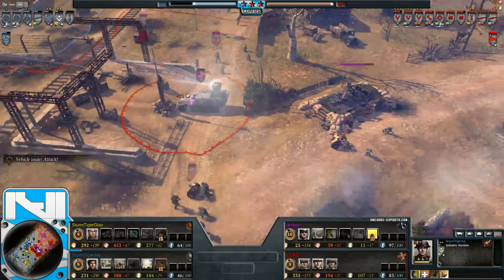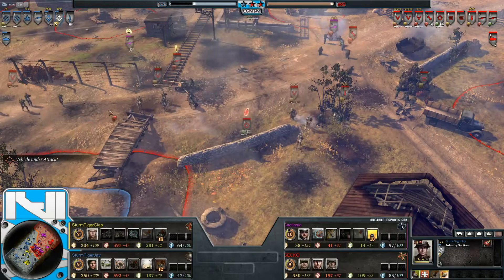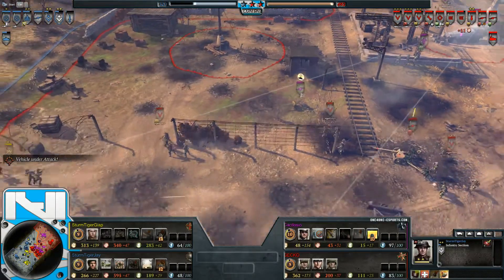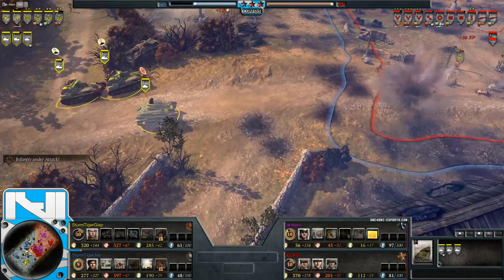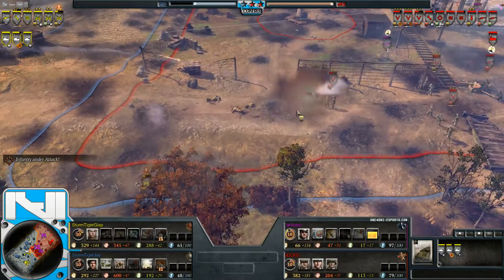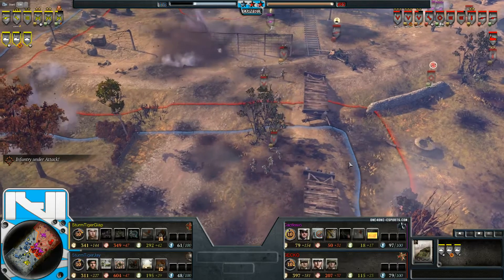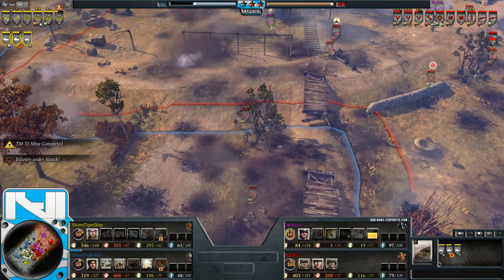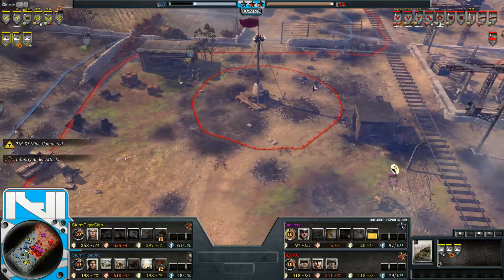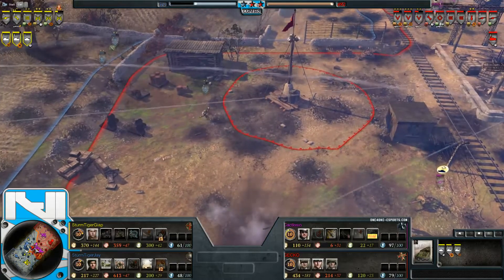Sturmtiger J hasn't really spent much munitions in this game. When 12 CPs unlock they are going to use Air Supremacy, and it is going to wipe an incredible amount assuming the enemy doesn't move. Allies are just holding out — G up barraging everything he can whenever he can, trying to hamper Axis manpower and take out AT guns. Jay is throwing units into the melee to get CPs up but he needs to be careful — he's already lost a couple of squads.